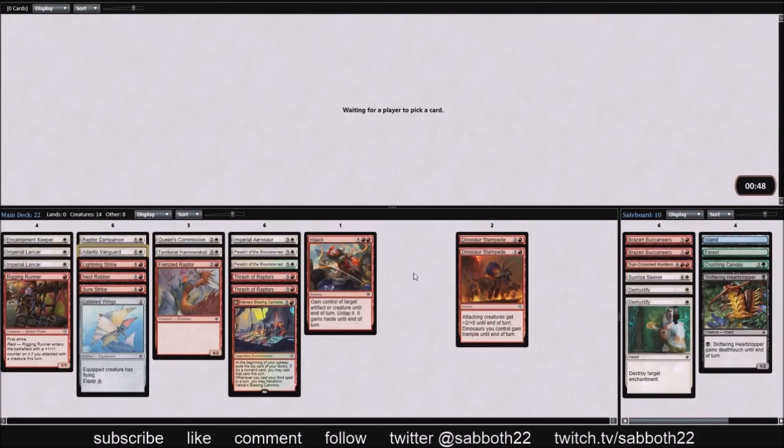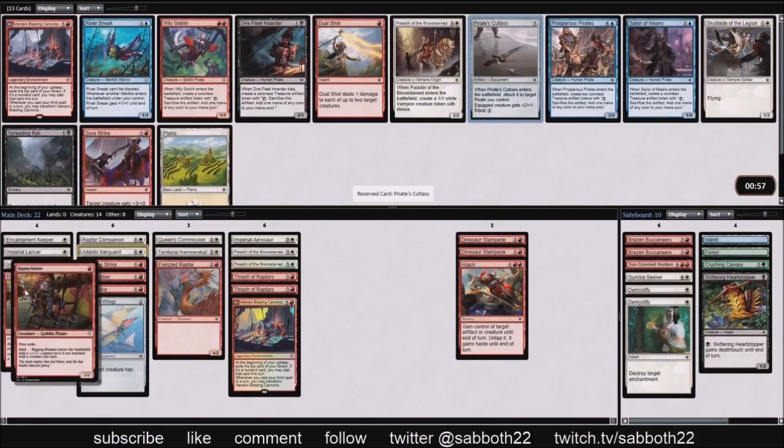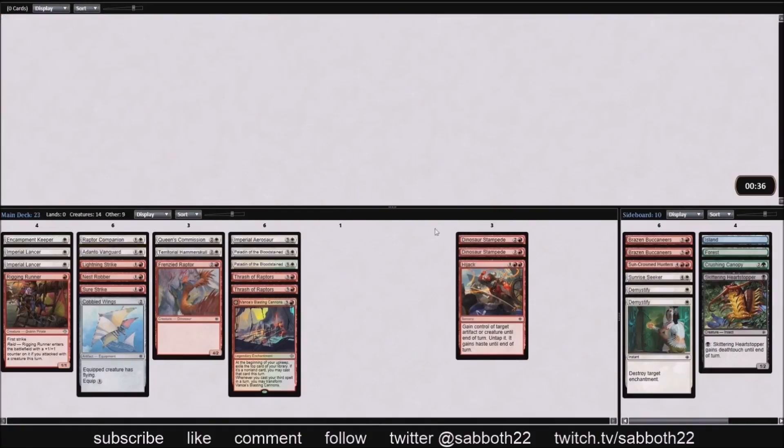We don't have much in the way of removal, but what we have is a lot of early pressure, which turns any tricks we have into removal because they'll be forced to block. The stats given by Pirate's Cutlass are so great — if we land it on a first striker, double striker, or trampling flyer, Pirate's Cutlass is just great here. Ultimately it'll have to be Pirate's Cutlass out of this pack.